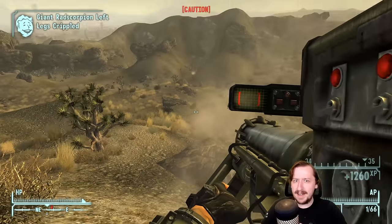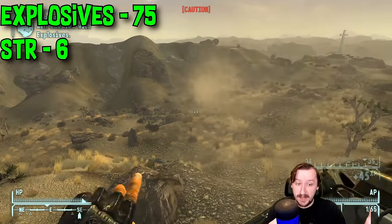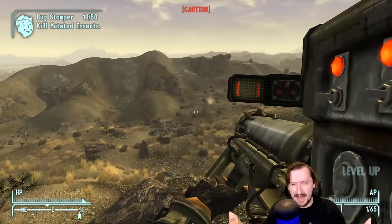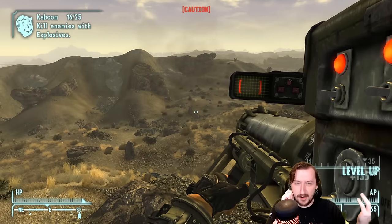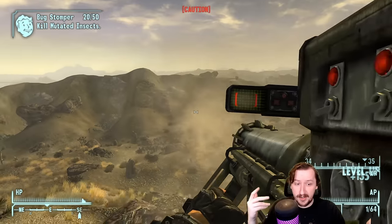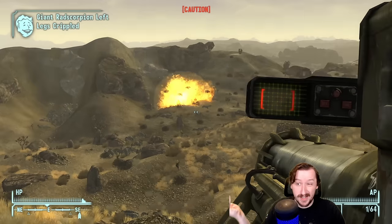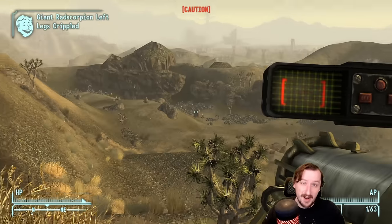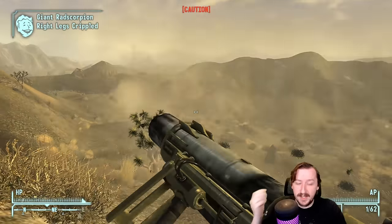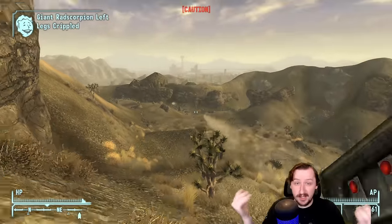The missile launcher requires 75 explosives to wield and 6 strength — surprisingly not that much strength for a weapon as big as this. A lot of the heavy explosive weapons do take a lot of strength, but this one is pretty mild compared to others. Six strength isn't that bad. Even with an explosive build you're probably going to go with more strength just for the convenience of carrying more stuff. 75 explosives will take some investment, but it's achievable relatively fast if you pump that skill.